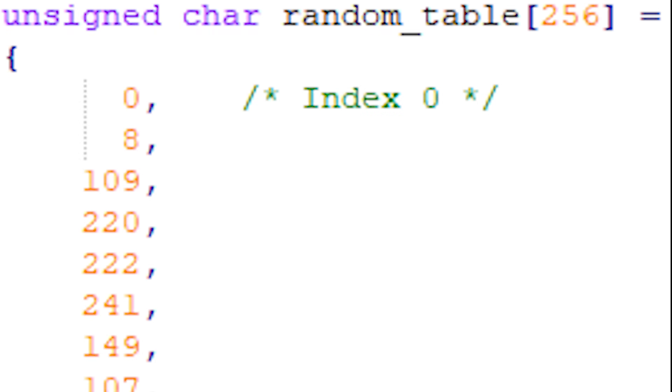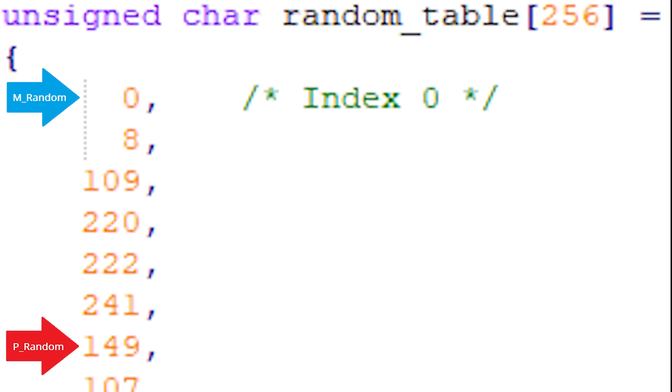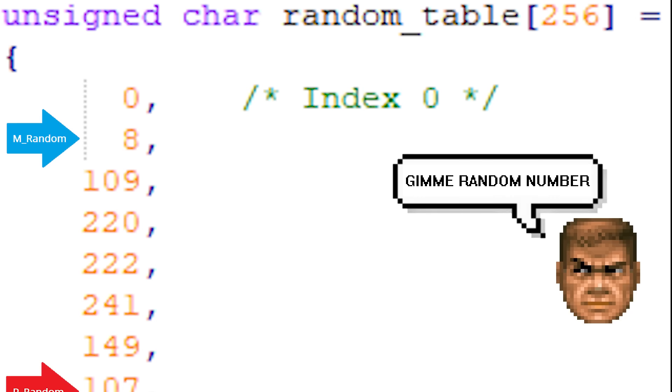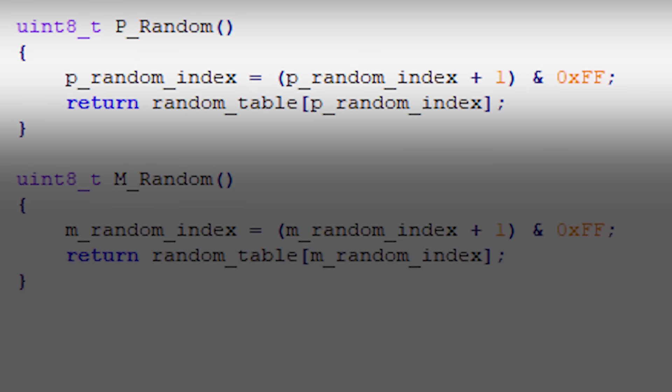There are actually two indices used for RNG. One is used for global things that affect all players in network games — stuff like weapon damage, monster AI, etc. This is to prevent network games from desyncing. Let's call this one P-random. The second index is only used for a specific player's perspective, so stuff like the screen melt and sound pitches. This one we will call M-random. For the majority of the video I'll be talking specifically about P-random. At the end I'll show off what is affected by M-random.